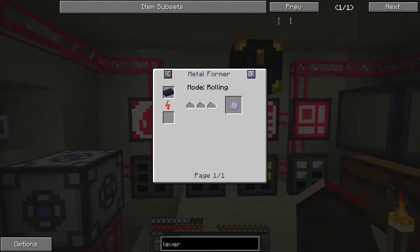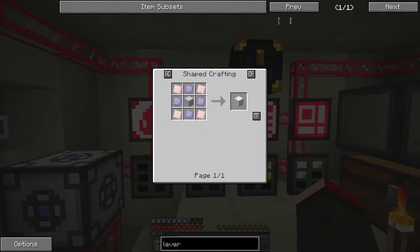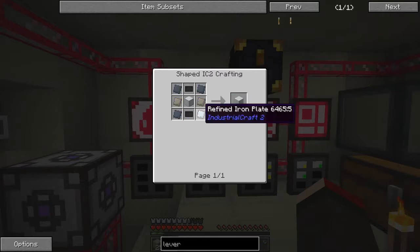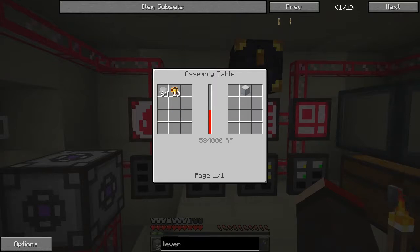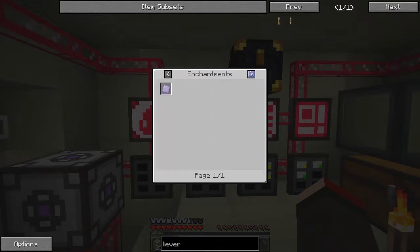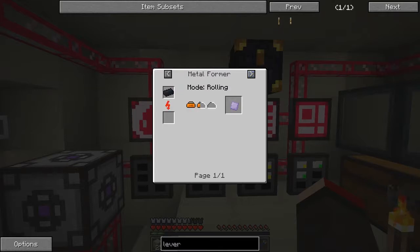We can make an ingot mold, roll it into some titanium plates, and with those we can make a titanium hull. There's also a highly advanced machine block from Tech Reborn which we can't make because we can't make the industrial plates - we'd need advanced solid plates. We probably could make this actually - no we can't because of these.